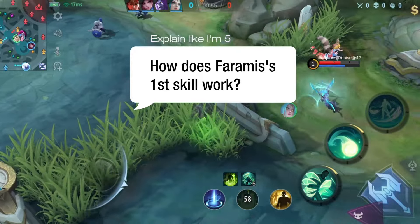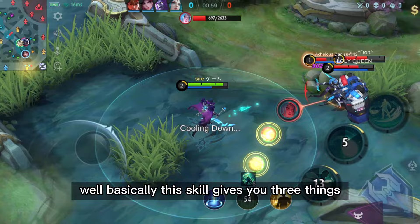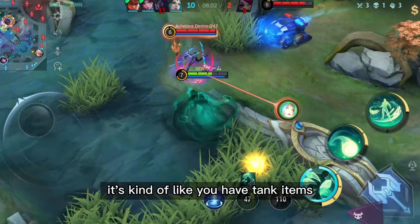Explain like I'm 5: how does Faramis's first skill work? Basically, this skill gives you three things. One, you become tanky — it's kind of like you have tank items for a solid three seconds.